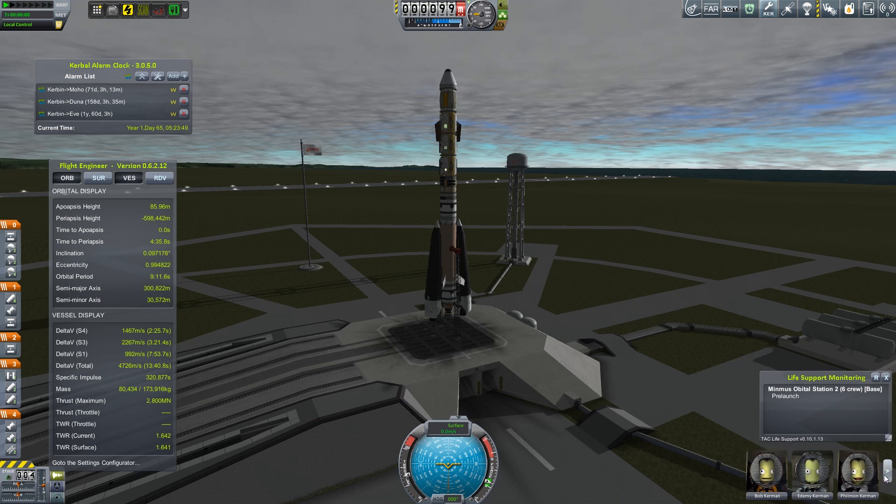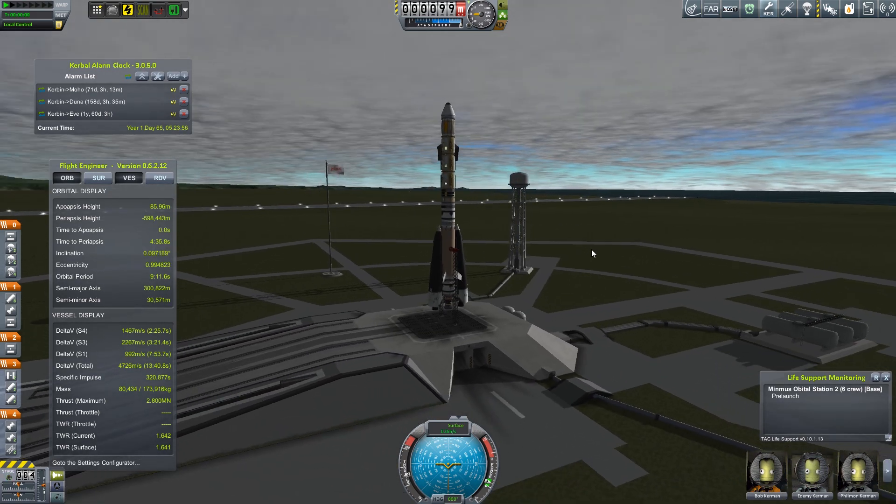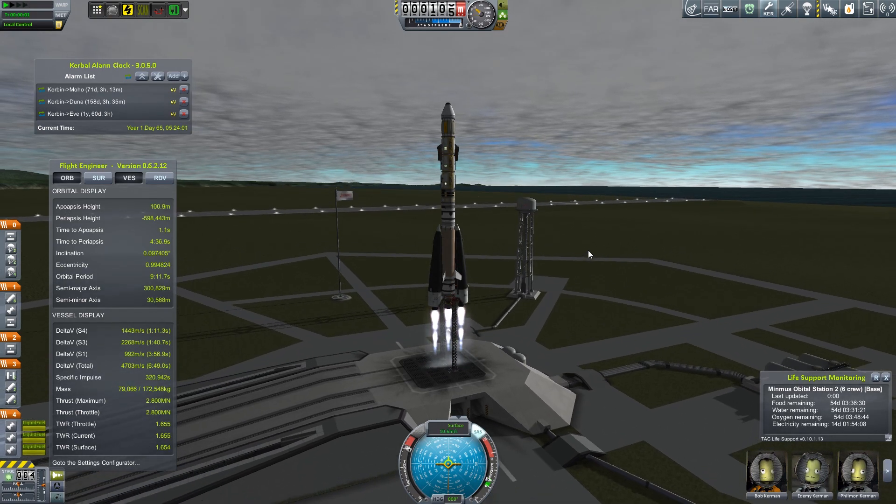We have Bob, Edmy, Philman, Hanlon, Dunzen, and Nildred that are all going to be populating the station — that's the top of this rocket. And of course, by the name, it will be orbiting Minmus. Let's go ahead and take it off. Here we go.